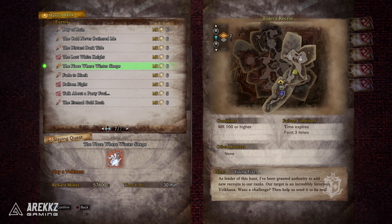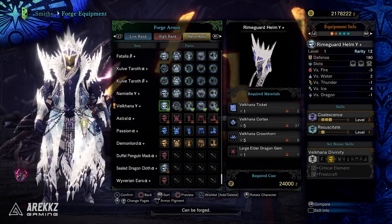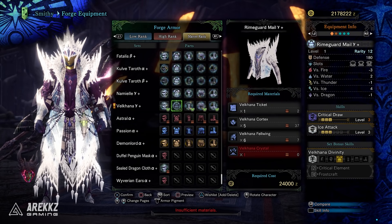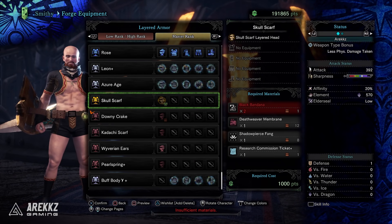One of the other recent additions is The Place Where Winter Sleeps, against Arc Tempered Velcarna — one of the most recent quests. You'll want to do this to get the Velcarna gamma armor set, which is actually pretty good if you want to use individual pieces, so definitely don't sleep on that. And finally, Tears from Nirvana against a tempered Black Veil Alhazak gives you the parts to craft the Skull Scarf layered armor.